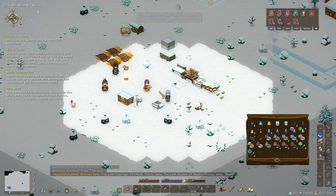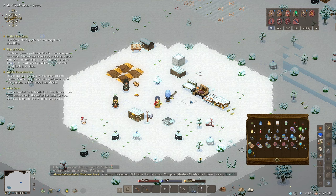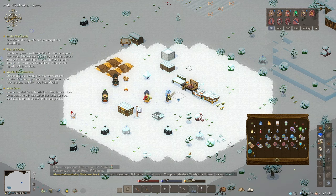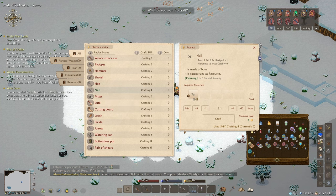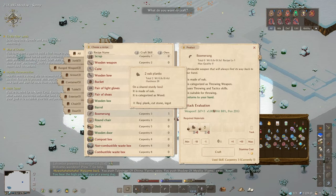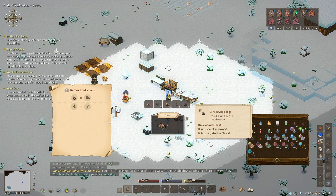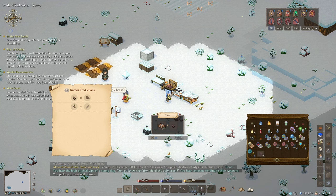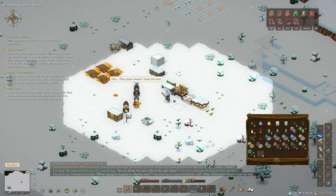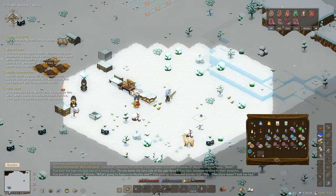I want to craft him a bow — actually a boomerang, not a bow. Let me trade with him first. I need some string and some oak planks for a boomerang. Let's quickly make some planks; we'll use some rosewood logs. I'll just give him any old boomerang for now. I need some string first, so let's go get some vines.